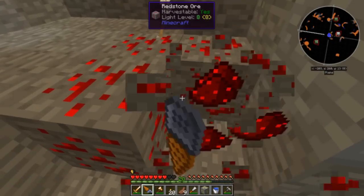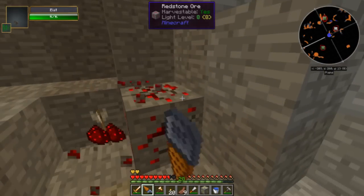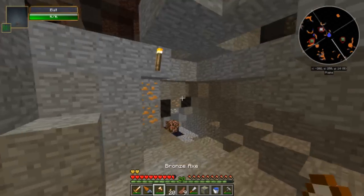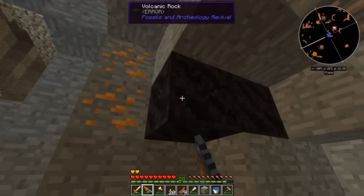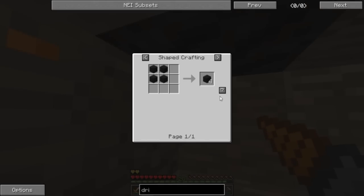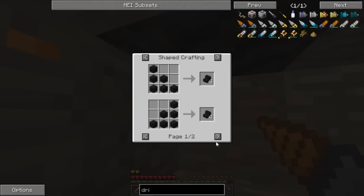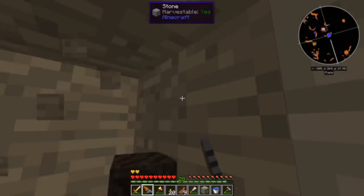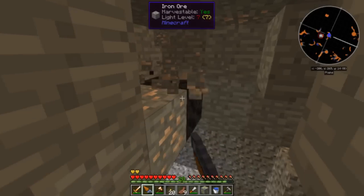Welcome back to Jurassic Crack Park everybody. In this episode, hopefully we'll do something interesting, but right now all I have planned is some building. We are mining right now because - oh, volcanic rock. What is this? We can make volcanic brick, so I guess this is just a design block.